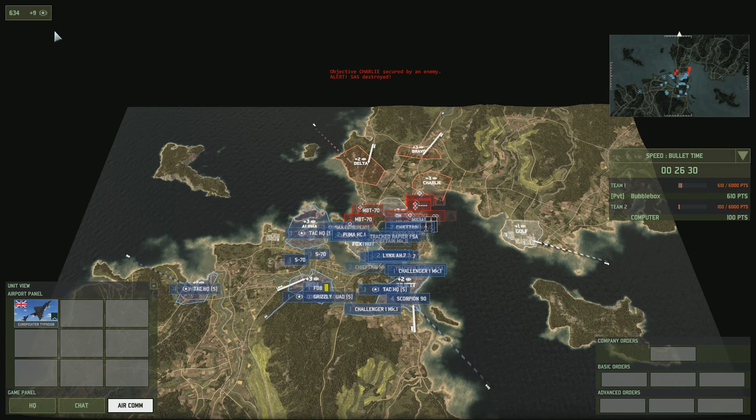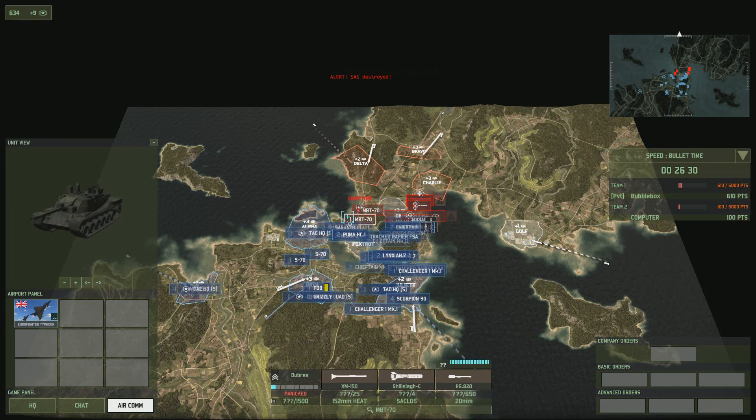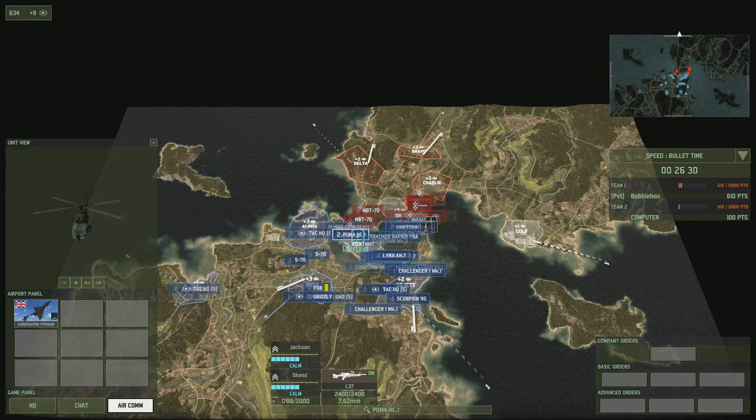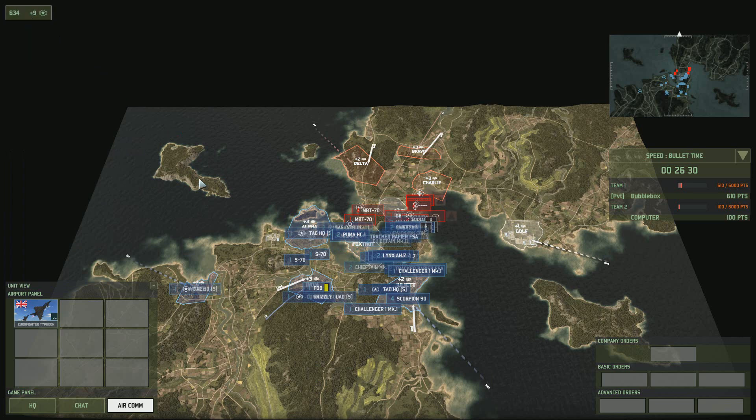On the top left-hand corner of the screen, you can see that this contains your remaining deployment points. These points can be used to call in reinforcements, and you receive additional points for every command zone controlled by you and your team. In destruction mode and conquest mode you get a steady trickle of these reinforcement points, and that is really the currency of the game.